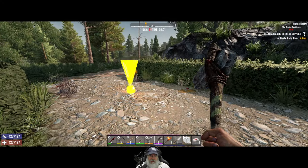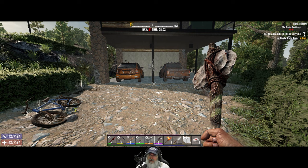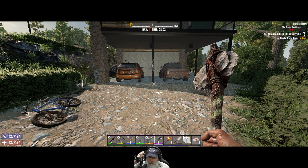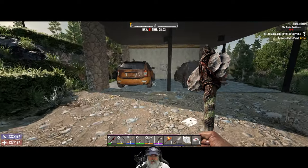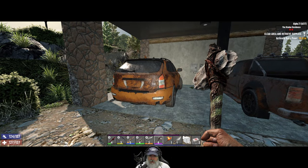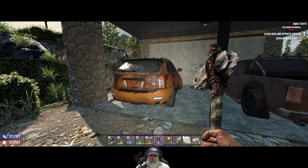Welcome back everybody to 787 Alpha 21. I'm Old Guy Gaming and we are here at the Gladys residence. This is a tier two quest we're going to do for Trader Hugh. Let's do just a little bit of pre-looting first.